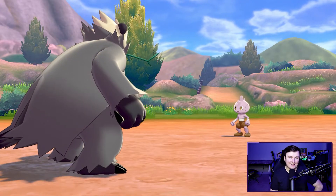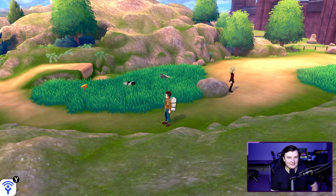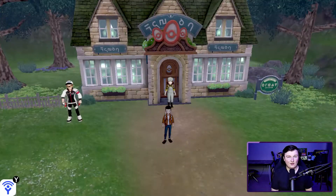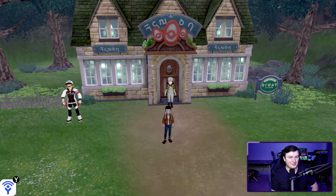That's how the encounter method works. I recommend trying out the next method we're about to go over. Now we're going over the second method in this shiny hunting guide for Pokemon Sword and Shield — the Masuda method.